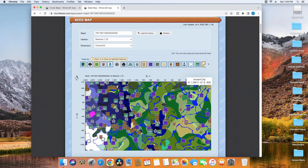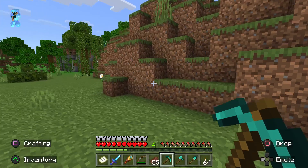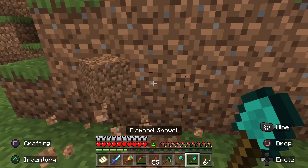On the next page, select the version you're playing on. In this case I'm playing on Bedrock version 1.19. Then type in your world seed and search for the little blue lantern icon. Click on one and write down the coordinates.